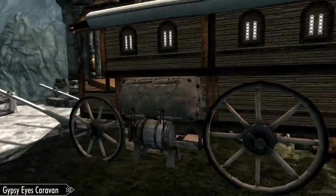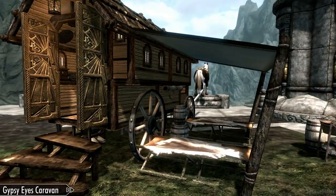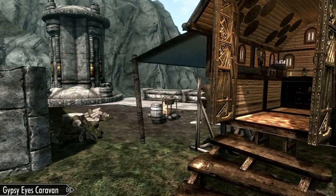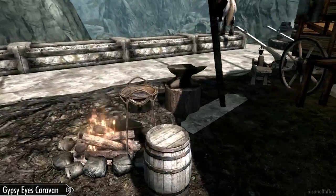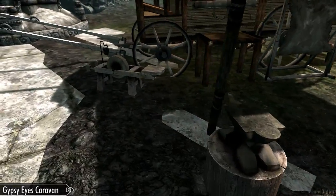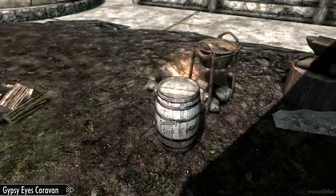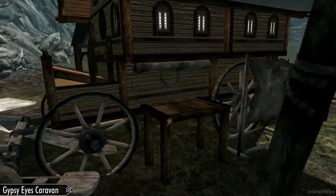The other compartment has smithing stuff. Activate that, give it a few seconds — you're stuck in place, you can't move around — but it should activate here in a couple seconds. So this comes with a wood chopping block, a smelting pot, anvil to craft stuff with, grindstone, and tanning rack. And there should be a barrel — yep, a barrel right there for your smithing-related equipment.